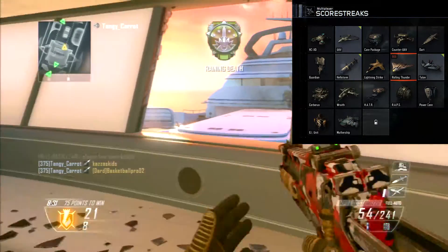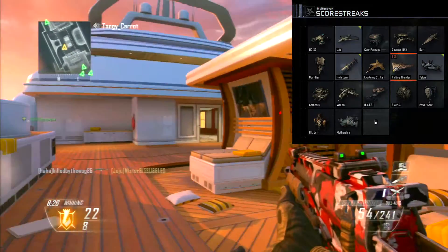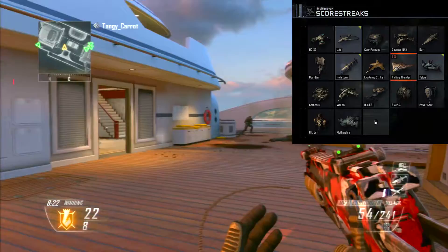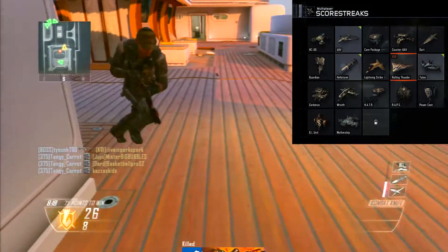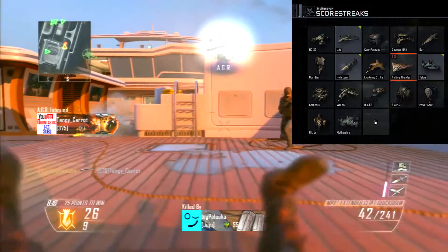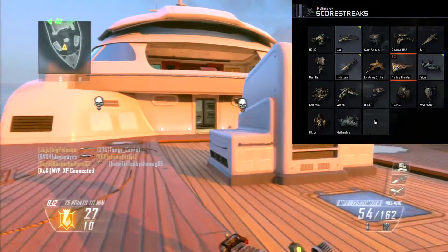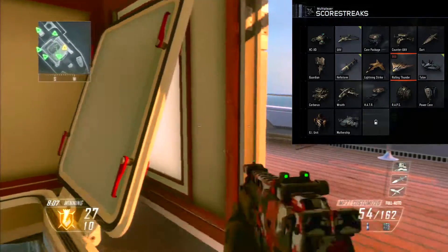We have the Guardian for the sixth streak, which gives off some sort of microwave energy — I'm not too sure. But it is just like in Black Ops 2. And we have the Hellstorm. It is not as good as the one in Black Ops 2, but I heard it's a lot harder to control, though they'll most likely patch that in the coming months.